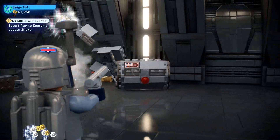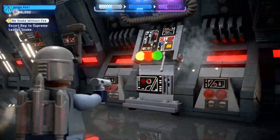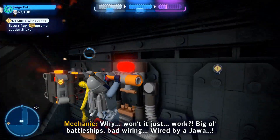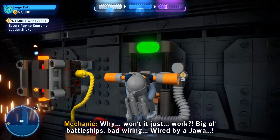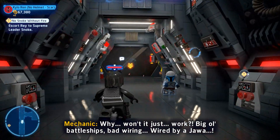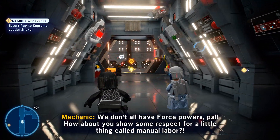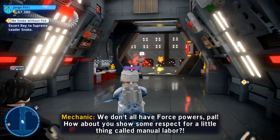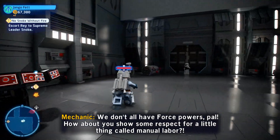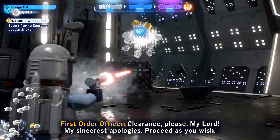Head down the hallway to the big final door opening into a hangar bay area. You need a character to grapple down on the right, then use the force to open the broken door. Outside on the left-hand corner there's a purple stud — with stud attract on it should slurp right up, and that should get your true Jedi status.